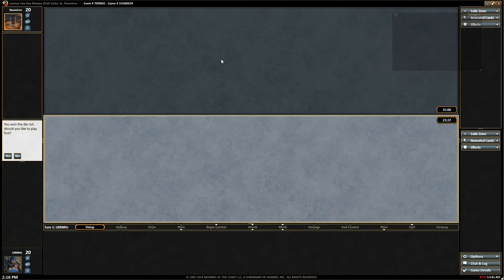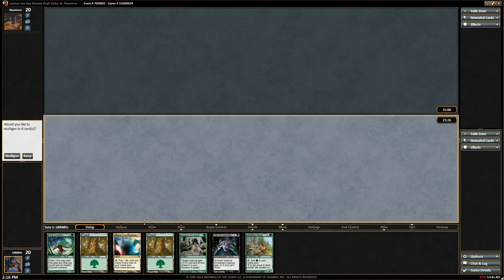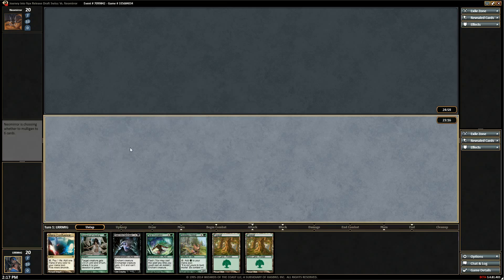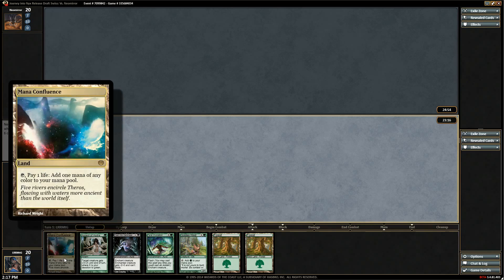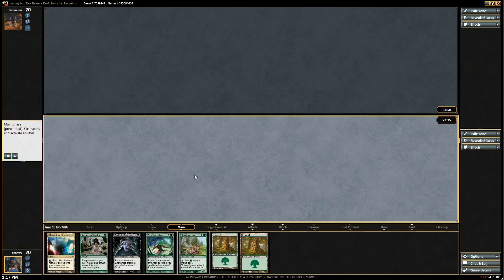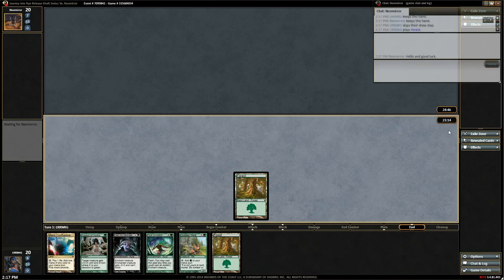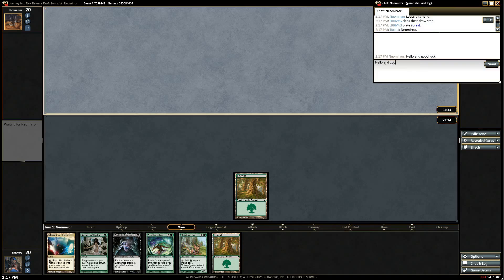Round one of 'Oops It's a Deck' — it is a good deck. We have a Mana Confluence. We're in good shape. Should we just go all in on the Hind if we have to? Should we turn on Mana Confluence to send a message? No, because it does nothing unless you pay life — which does send a serious message. Hello and good luck.